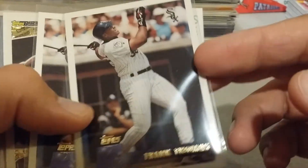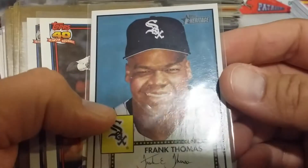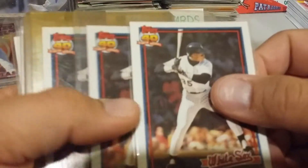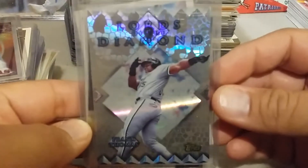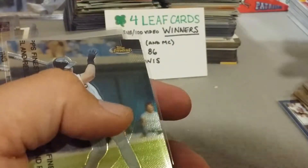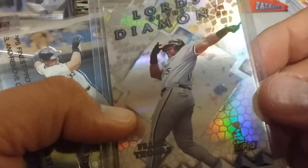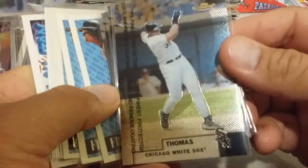Taking a look at some Topps Frank Thomas cards. There's some Black Gold — somebody wanted three dollars for that at some point. There's a Heritage, some 40 Year Anniversary ones, Lord of the Diamonds with some nice shine to it. There's a die-cut one which I think is '99 — no, '98. In '98 and '99 they took the shine out, which I think went backwards. Here's some Topps Finest, some shine on that Topps Finest.